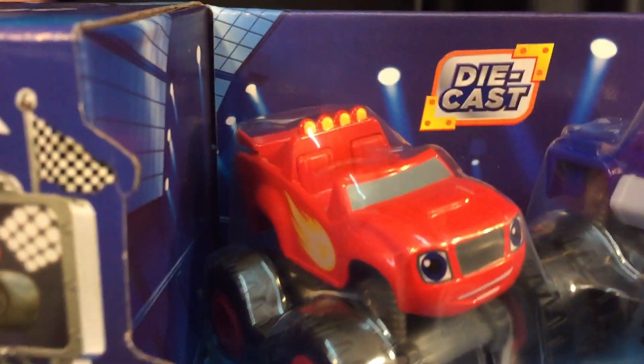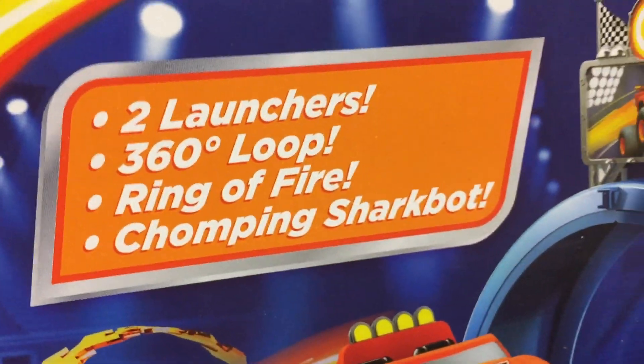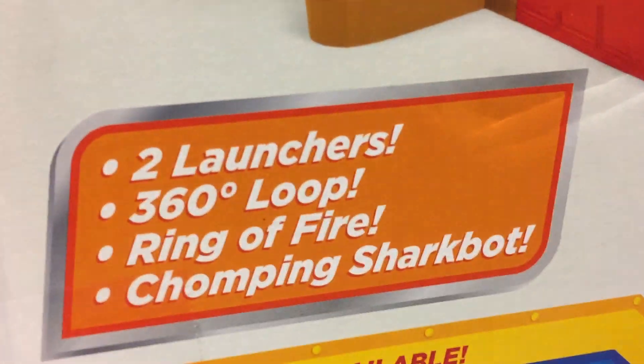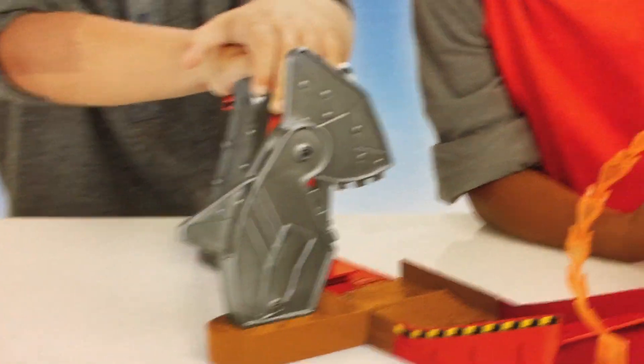In the box you get another Blaze and Crusher, so you'll have two of them. You can give Blaze and Crusher to somebody — your cousin Hockey! So this is recommended for ages three and up. Here's more of the box: two launchers, 360-degree loop, a ring of fire, and a chomping shark bot.